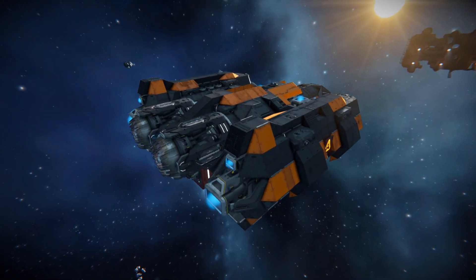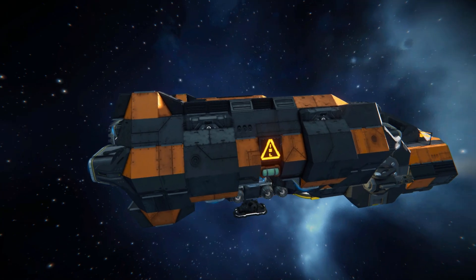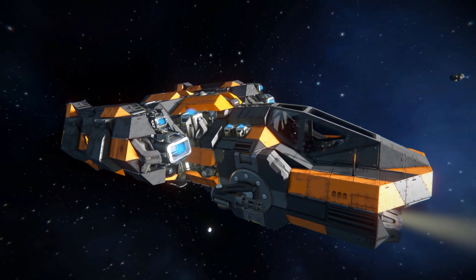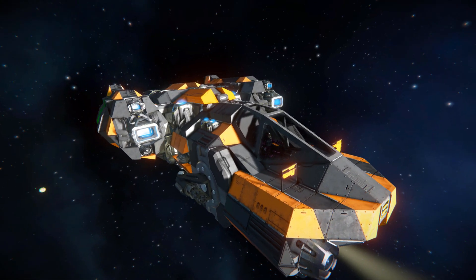Towards the back are the large atmospheric thrusters in their fancy new skin. That was a brief tour of the outside — it looks fantastic. The orange and dark gray go very well together, and the glow of the new ion thruster skin works very well in dark skyboxes.